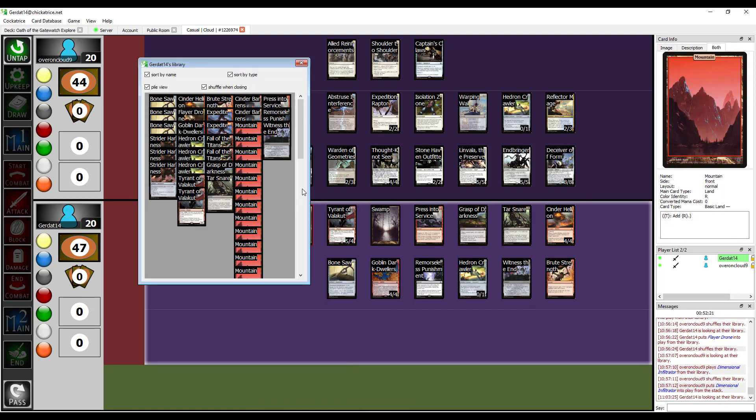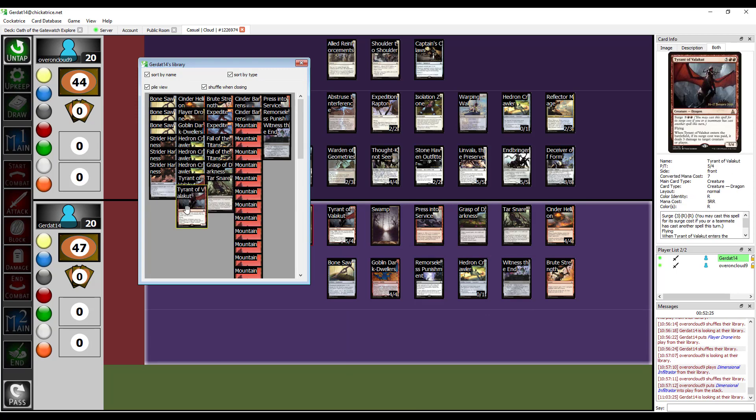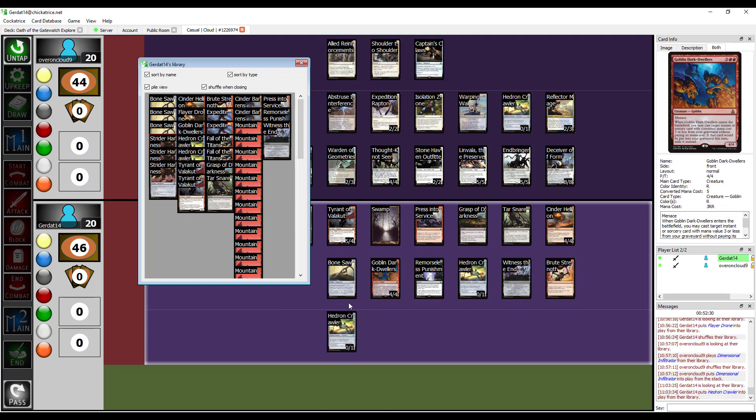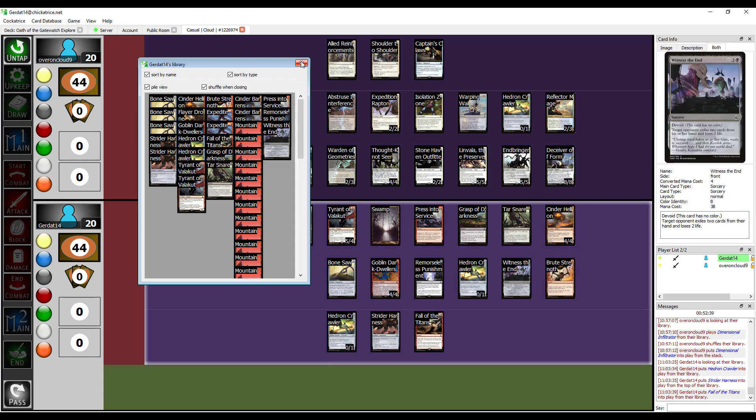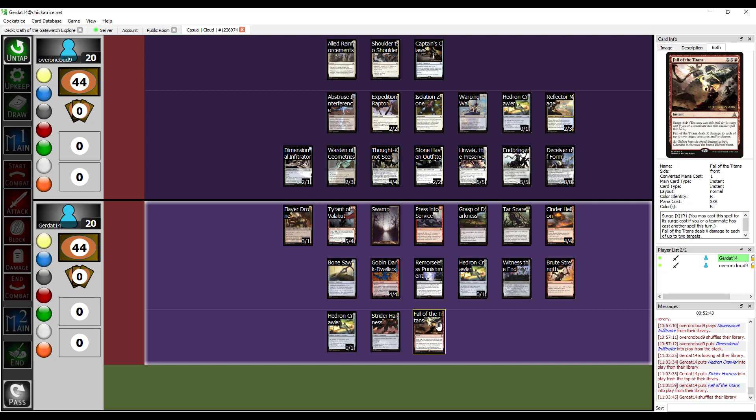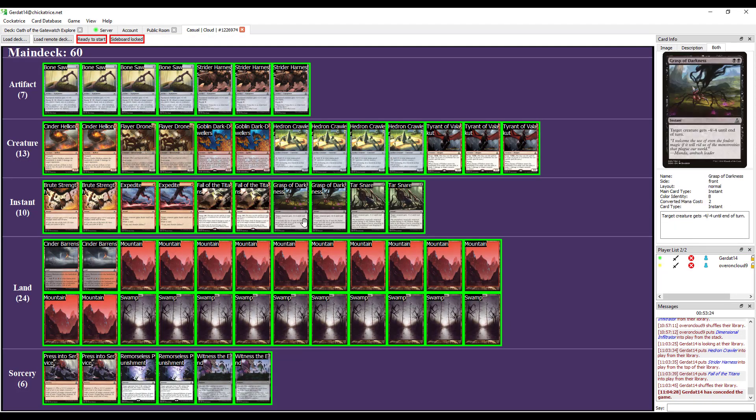The Eldrazi make for an interesting deckbuilding experience pretty much wherever they show up. What first came to mind was 'oh shit, here we go again' - how quickly can we get one of these big bosses out? While I wasn't running Kozalik the Great Distortion, I enjoyed building a deck that knew how the story ended but had to piece together the bridge with low-drop building and pinging the opponent on the path to getting a big game-ender out. I really wanted to cast Fall of the Titans too - that's the story where Chandra nukes Kozalik. Maybe next time I'll actually win a game.